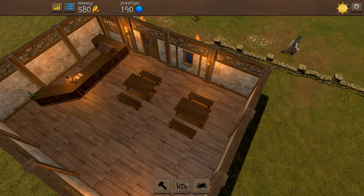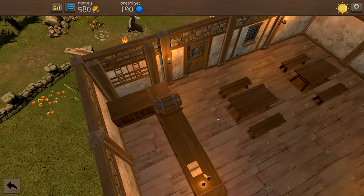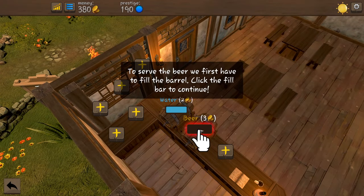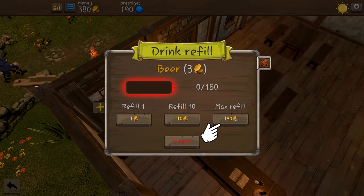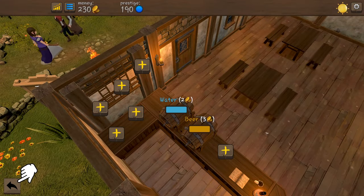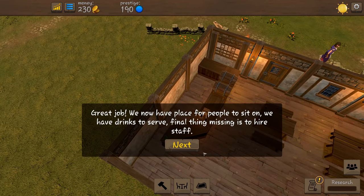Right, now we need some beer. Over to our table we have got a water barrel and all we can buy up to now is a beer barrel, so we'll grab one of them. Now we need to fill it up - that's going to cost us 150 coins, which is quite a lot considering how much we've got, but that's fine. What's a pub with no ale to drink?